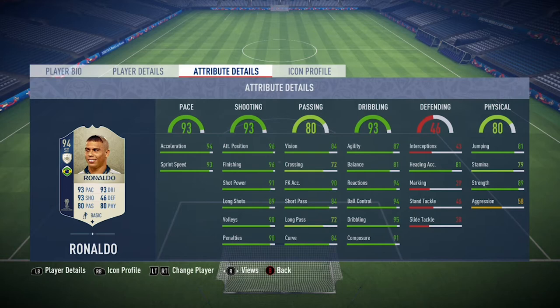Passing isn't really the best but it doesn't make a big difference on a striker. Then look at this guy's dribbling — just absolutely crazy with 87 agility, 94 ball control, and 95 dribbling. All around just a really really good card in the dribbling category. Finally, moving to the physical category, this guy basically has it all with 89 strength, which is honestly insane.